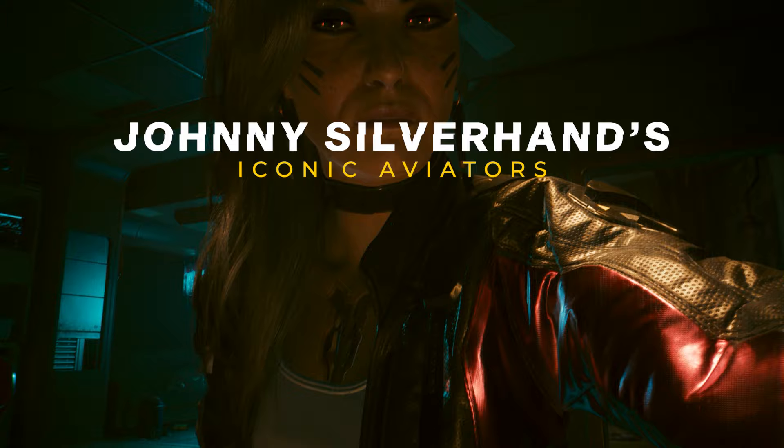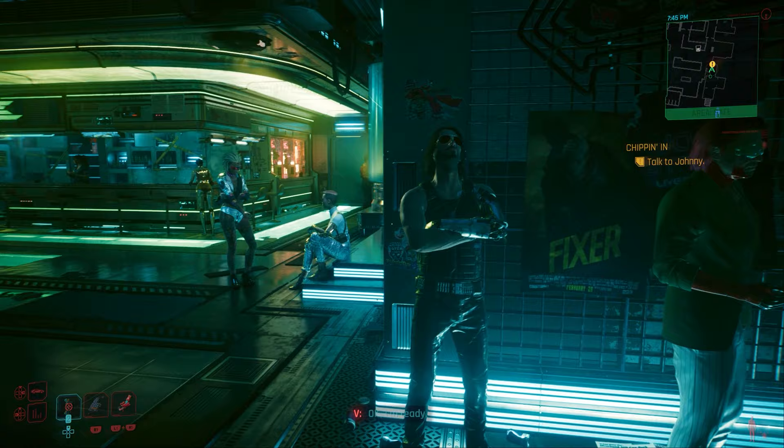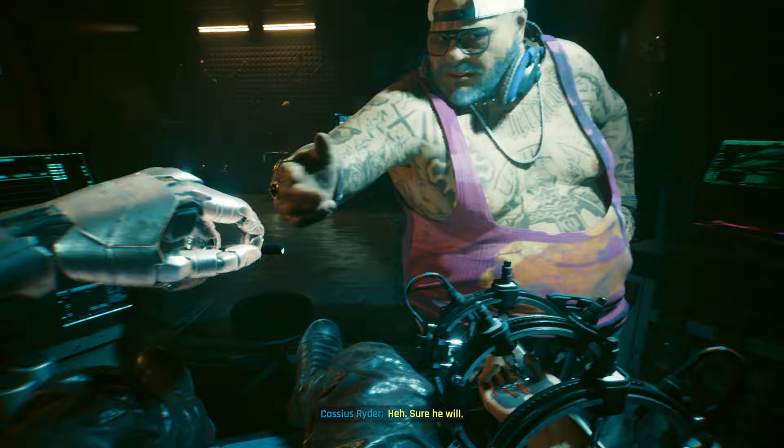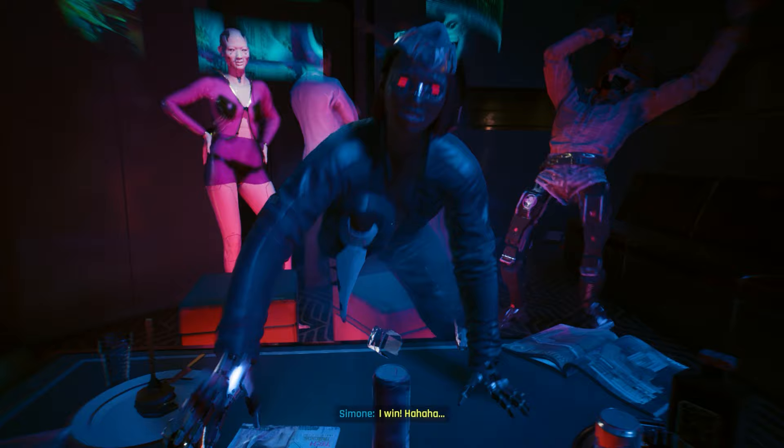Next up is the mission Chipping In, which will reward you with multiple things from Johnny's past. This is actually the final mission you're going to have to complete, but there are four objectives here. To start, let Johnny take control of your body — he claims that he wants to catch up with his old lover, Rogue. He'll then proceed to change the meaning of a let's play, seducing and banging everything with a pulse for the next few hours. Nonetheless, you will get Johnny's aviators during this cutscene and get access to them immediately afterwards.